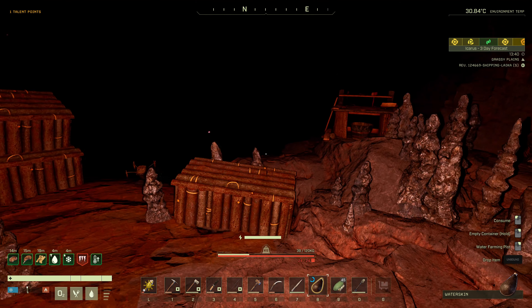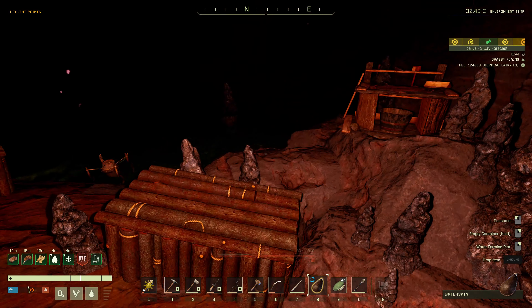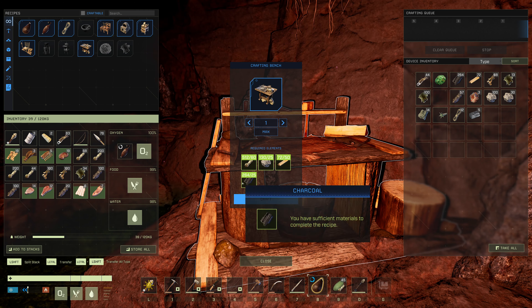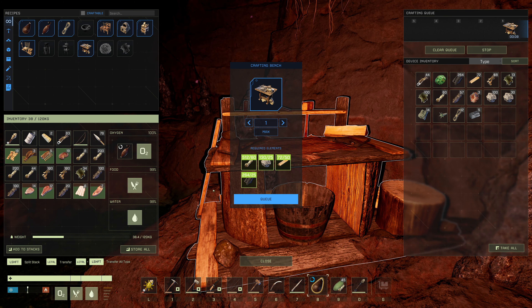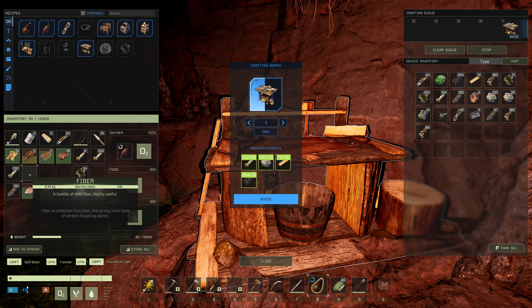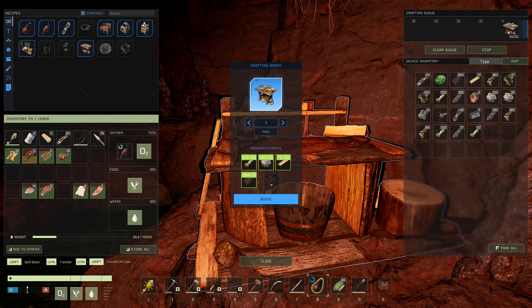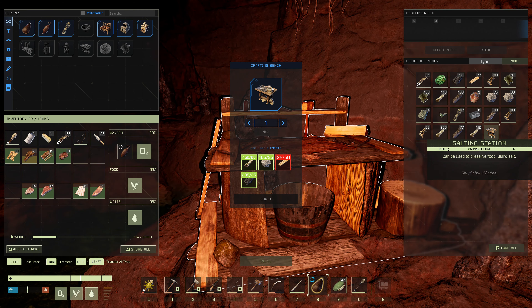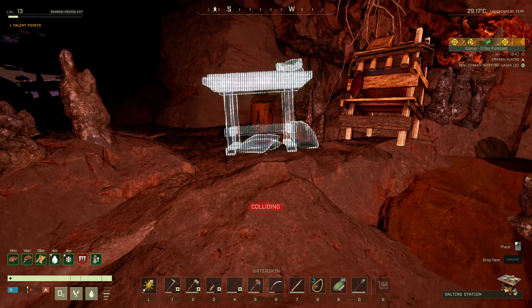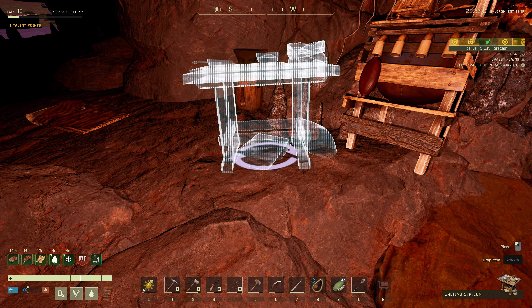We're getting kind of cramped in here — we could move into the bigger cave. Textile bench, salting — let's do salting. I got no inventory space for that — let's put some stuff away. Don't need all this fluff and leather — let's put it all away. Salting station — pretty nice item. Doubles the length of your food durability. Let's just chuck that there.